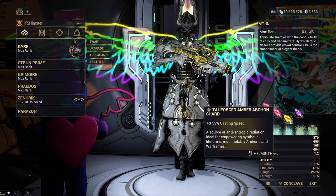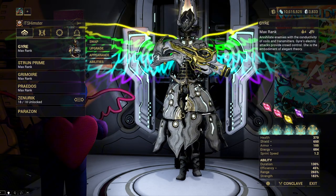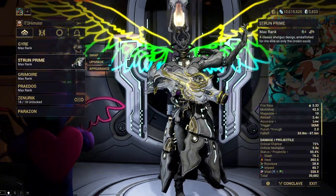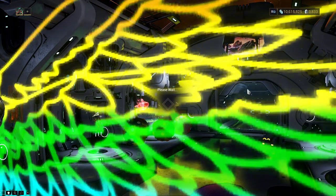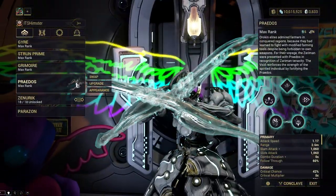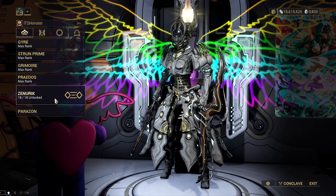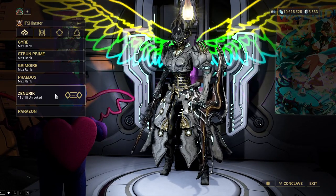As for the filler, I went with 1 Yellow Shard for Casting Speed. You can use any weapon for this setup, but I went with Strun Prime Incarnon, Grimoire with Sati Invocation for Energy Regen, Kratos as a Mobility Stick, and Synergize for the Wellspring ability — though you can substitute this for other focus schools.